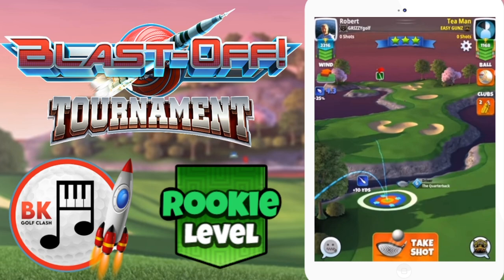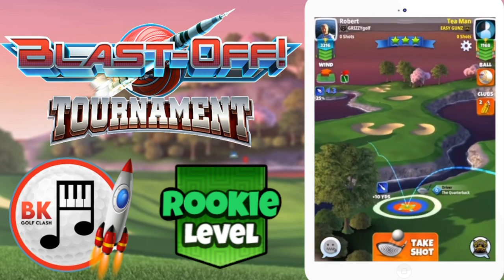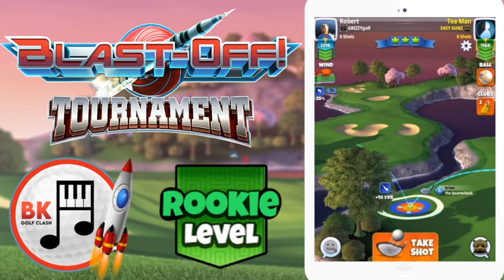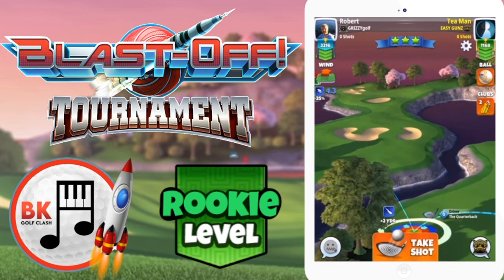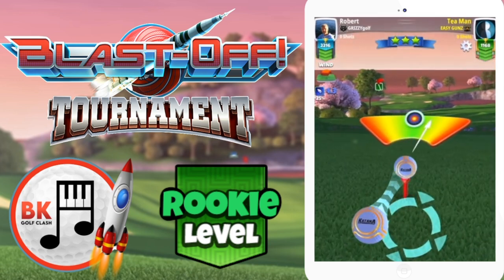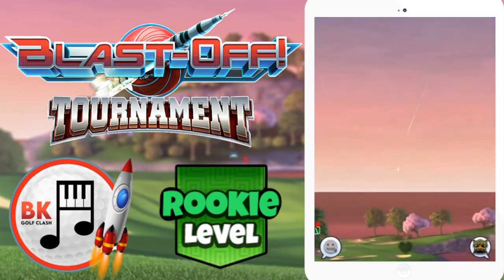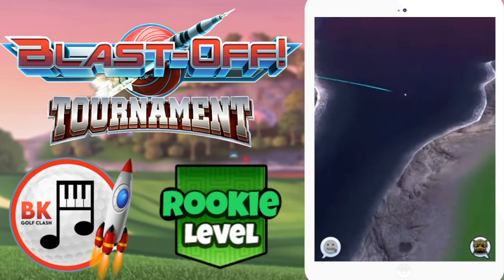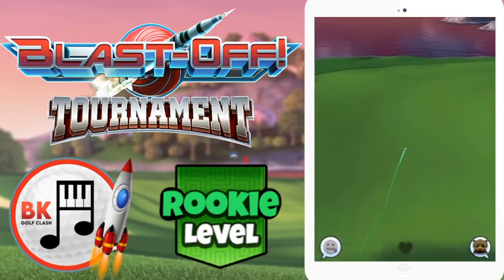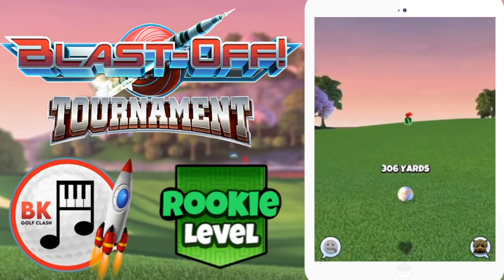Hole number nine — very nice wind here. Going with a Katana for three bars of left spin, playing with three topspin which is max topspin with Quarterback level six. Check your second bounce — it needs to be comfortably over the water and onto the fairway. Adjust max plus 20, no push up, and going with one ball of curl — specifically the right edge of the ball touching the inner wall of the adjustment ring to the left, so about 80–85% of the ball outside. Bounces really nicely there. Nice to use the Quarterback for its ball guide, accuracy, and curl — 306 yards.